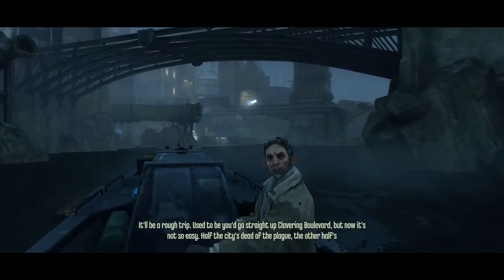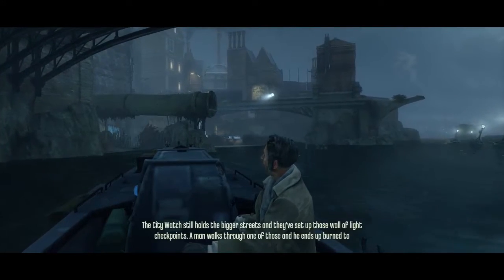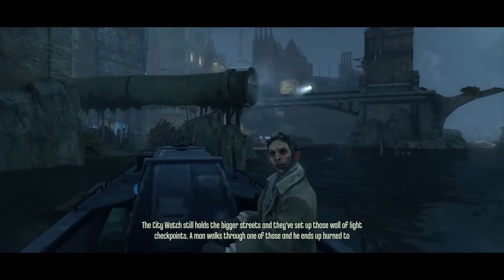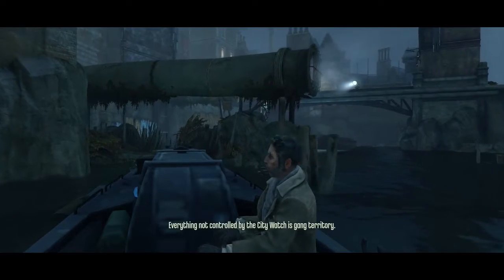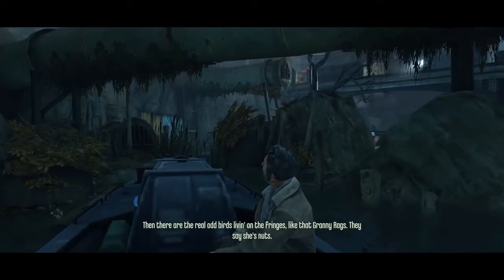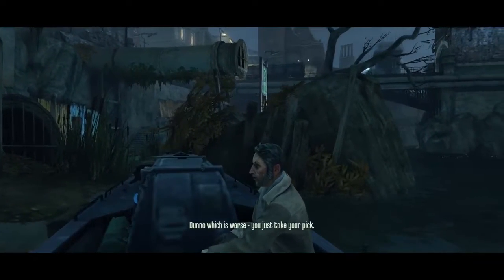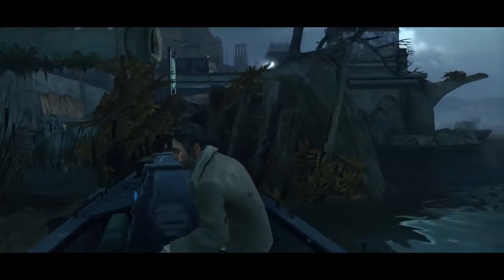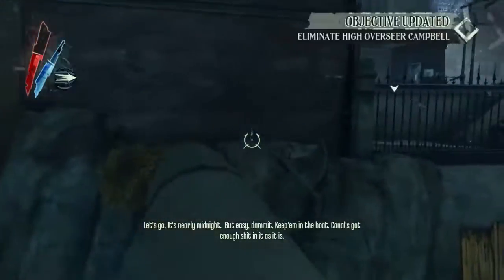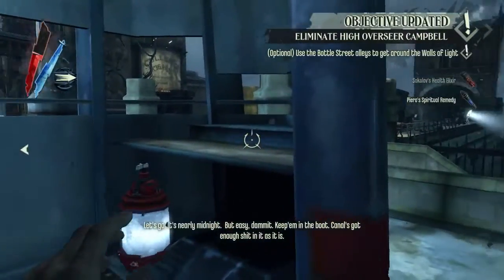The route used to go straight up Clavering Boulevard, but it's not so easy now. Here's how the double jump blink works: when you double jump and blink, I blink right at the start of my second jump, so I don't lose the upward momentum from that jump. I continue going upward through the air as I would have after blinking as well. Think of it as jumping, blinking, then jumping again rather than jumping twice then blinking. So for example here, I double jump and at the top of my jump I blink. Use your potion because you can't grab more than 10 - otherwise you'll get stuck trying to pick up a potion you can't hold.